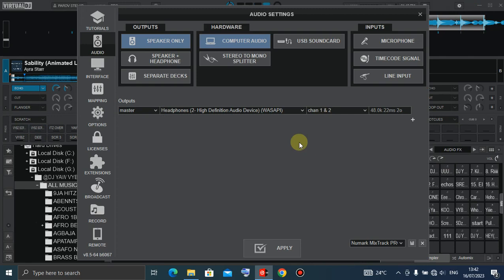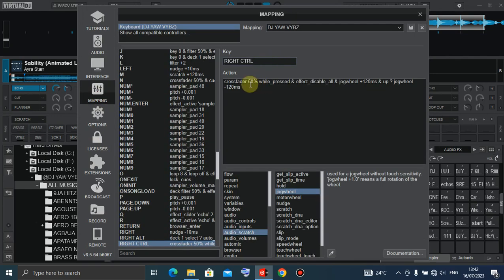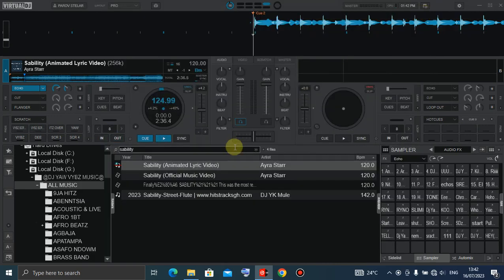Keyboard mapping — map is a middle scratchy. This is a keyword in the scratchy. You can come up, and balance that. We cross feed 50 percent while pressed, and if it's disabled, jack plus one. The jack will minus 120 ms. Key scratch with the one key.